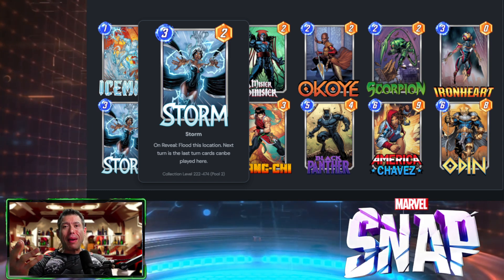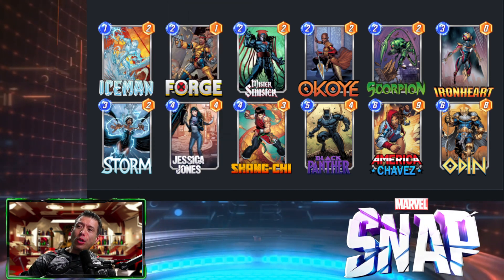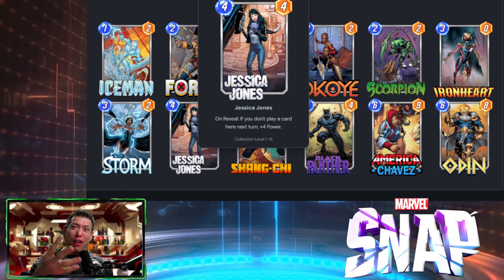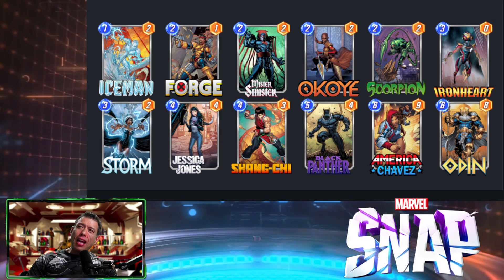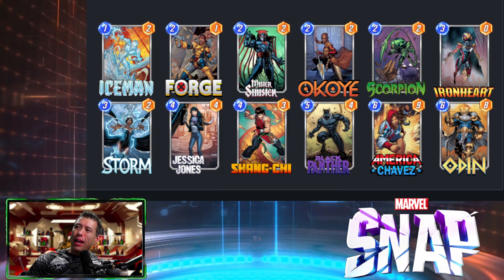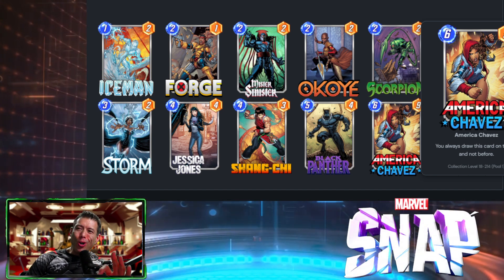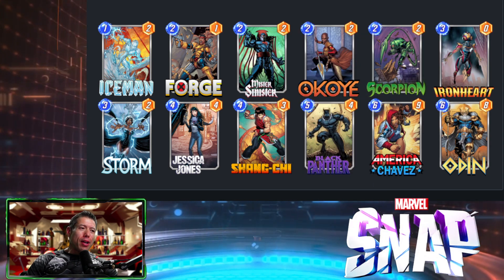Storm floods a location, meaning the next turn is the last turn you can play cards there. I like to follow Storm up with Jessica Jones — if you don't play a card at her location after she's placed (which you can't if Storm has flooded it), you get a 4/8, which is very good value. I like to stack those on one lane, then use the last lane for Black Panther followed by Odin. We also have America Chavez in the mix — on turn six, you're guaranteed to draw her, so you're effectively playing with an 11-card deck for the first few turns.